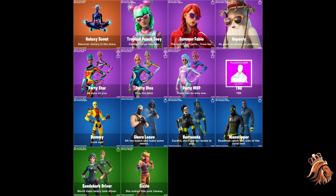We have the Dummy skin which I spoke about in a previous video — looks pretty cool. We have the Shore Leave which has an edit style; looks like a pretty basic skin but it does look cool. We have the Barracuda — I really do like the look of this skin, but I most like the edit style. The edit style for the Barracuda looks amazing. Even the Wave Ripper doesn't have as nice an edit style as the Barracuda, so if I had to pick one from the set I'd probably go Barracuda.